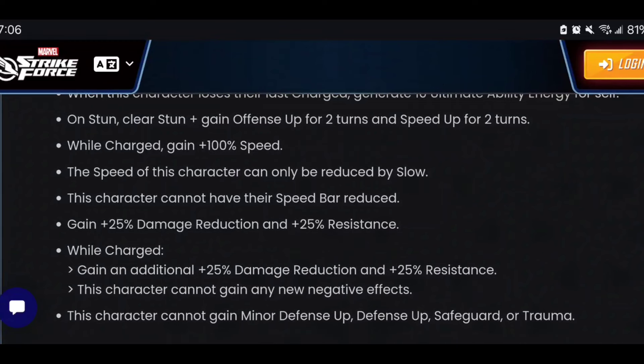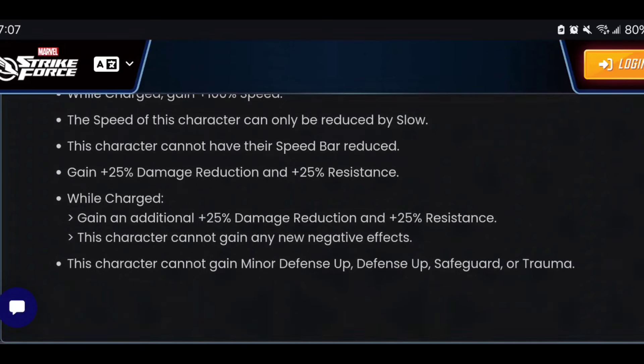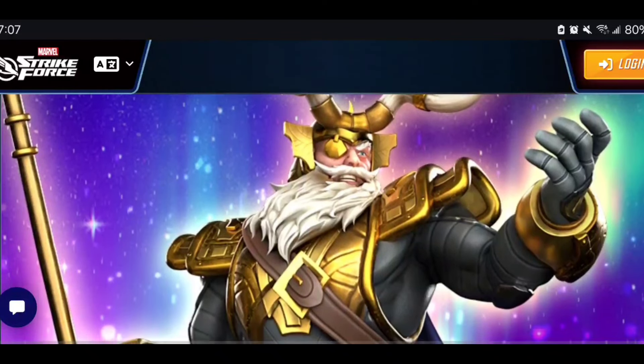Very similar to what we've seen with Dr. Doom and other mythic characters. While charged, he gains 100 speed — so after using his special, he basically gets an instant turn at 200+ speed, faster than any character in the game. His speed can only be reduced by Slow, and only by 25% reduction. He also gains resistance while charged. This character cannot gain minor Defense Up, Defense Up, Safeguard, or Trauma — he is effectively untouchable, ladies and gentlemen.